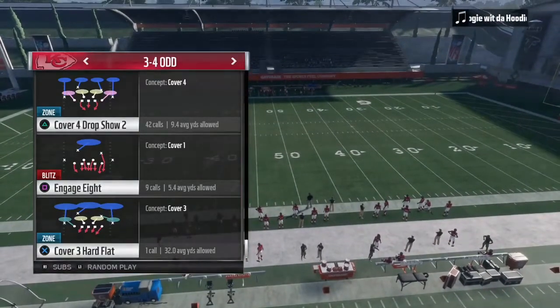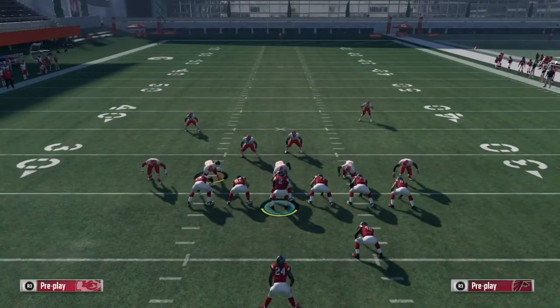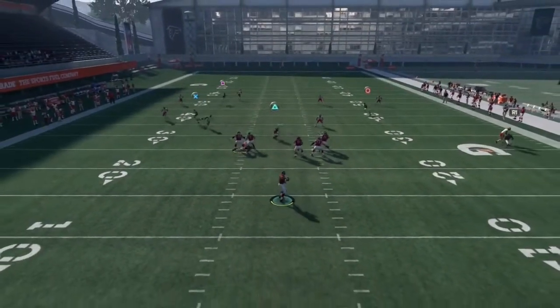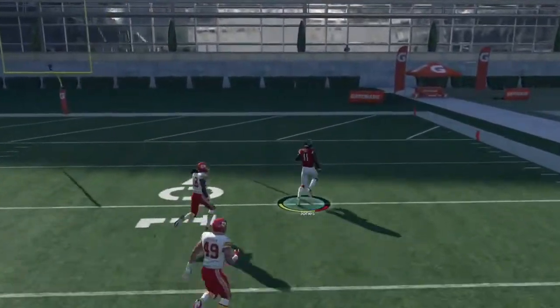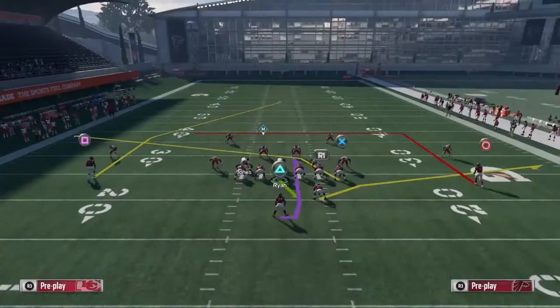Here's the play with no audibles or anything. Your first setup to bomb against Cover 4 deep — all you gotta do is just snap the ball. I'm gonna show you guys a Cover 4 and then all you gotta do is snap the ball and then bomb it deep to Julio Jones. As you can see, he's wide open — boom, dots for days.